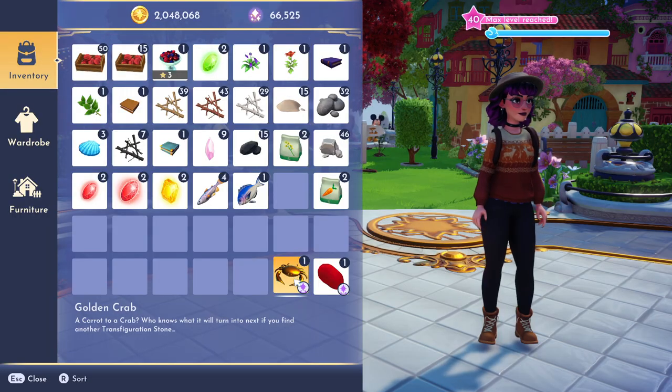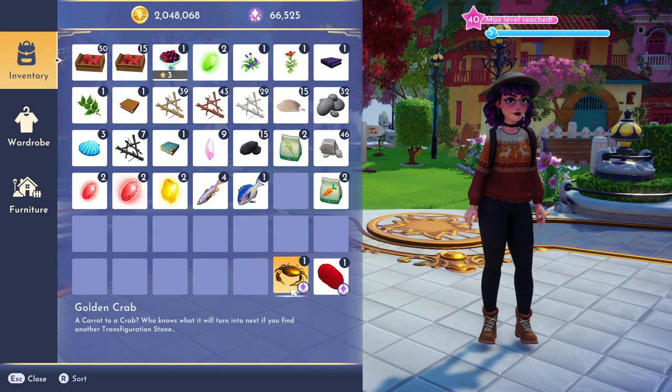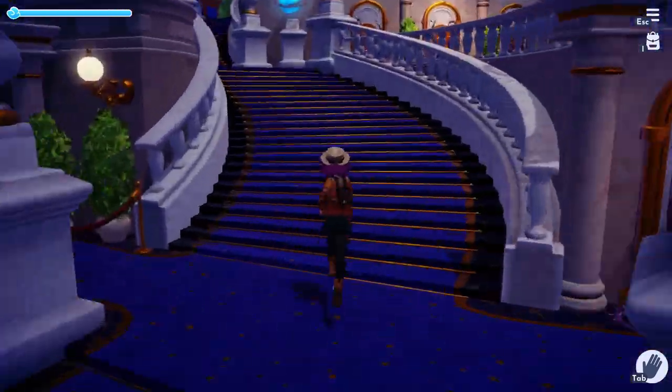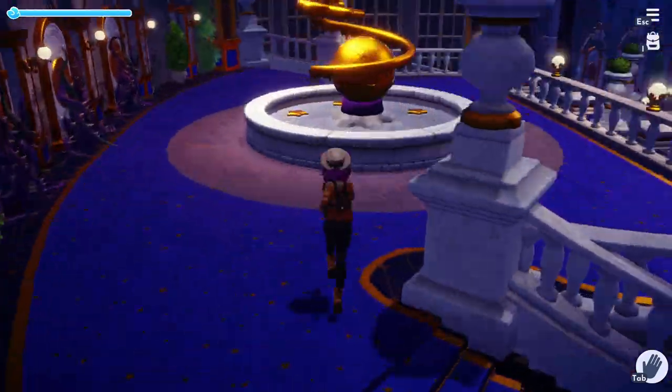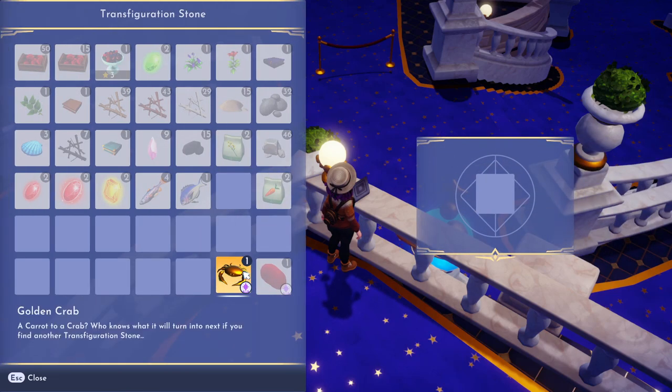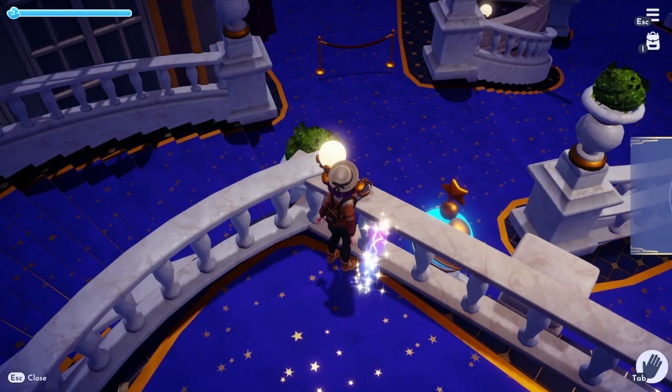A carrot to a crab — who knows what it will turn into next if you find another transfiguration stone? Well, we're going to find out. Stone number three is going to be at the very top of the dream castle next to the fountain. Go all the way to the top, and if you're facing towards the exit on the left side, you'll see it on the edge of the balcony right there. Put our golden crab in and it's going to turn it into a golden nightthorn.